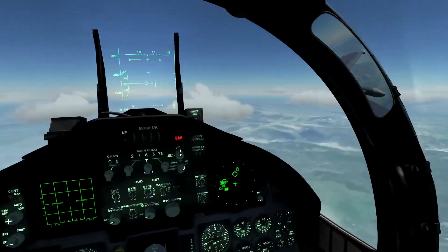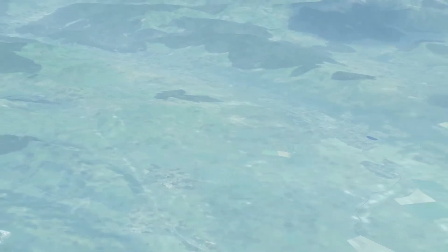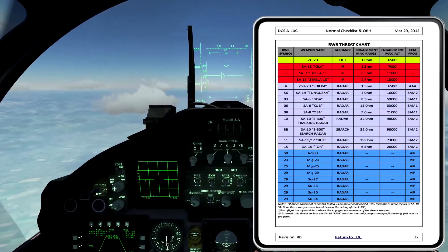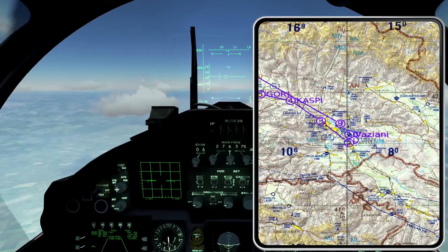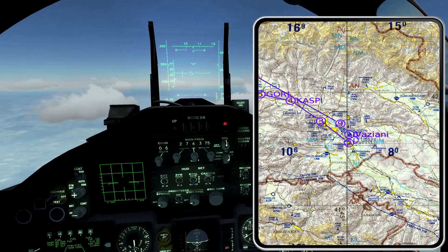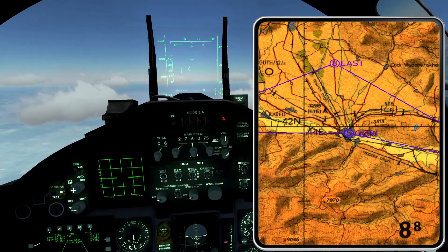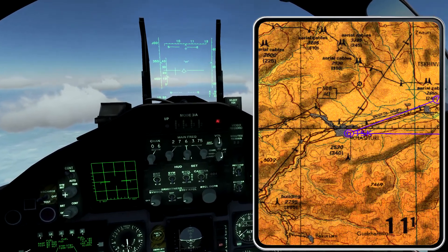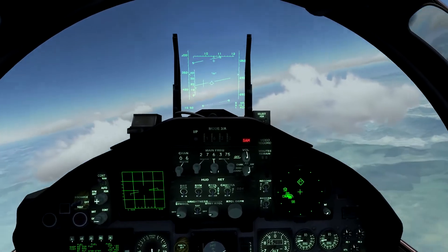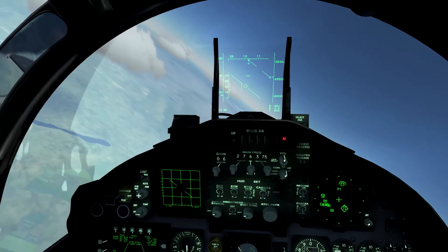Below us is a western group of Georgian forces. The Russians are just north, so be careful not to stray north where MiG-29s may take a shot at you. Let's take a look and see where we're at — kneeboard. Should be between waypoints 6 and 7. Let's head to waypoint 8, 9 miles out.